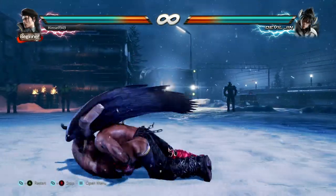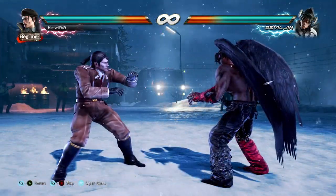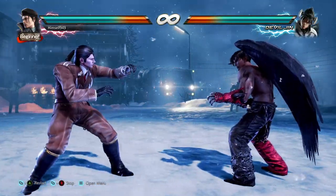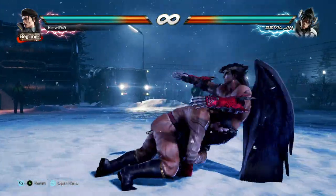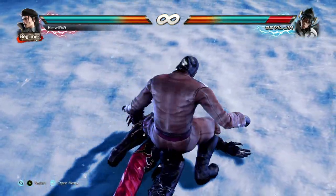Looking at those three, you can see why Dragunov's tackle is better than the generic one. With the generic tackle, there are two places to break the punches — either the first punch or the fourth. With Dragunov's tackle though, there is only one, so if they don't break it, you get the full damage.